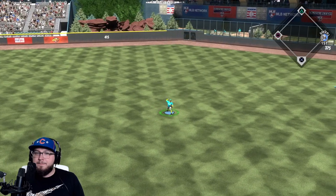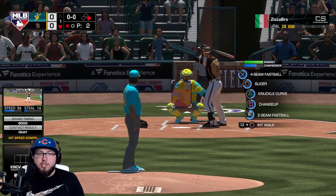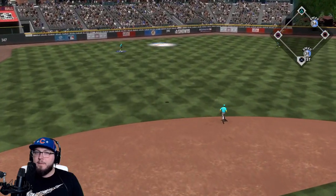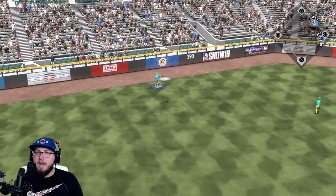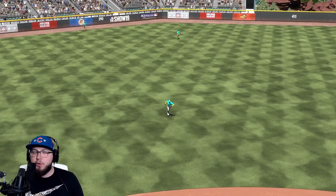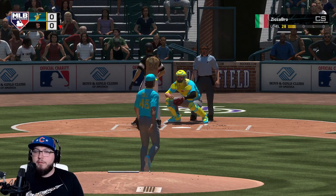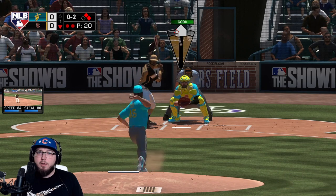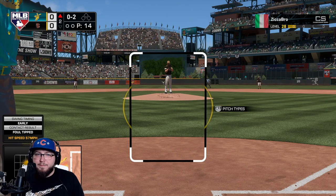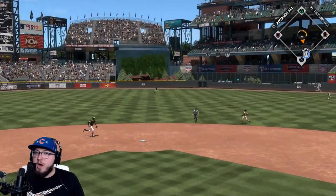Babe Ruth makes a play immediately in left field — I expect a lot of balls to exit the stadium today. They have Teddy in left field and Vlad in right field. We need to take advantage. Ruth makes a second play in the first inning, makes it look pretty easy. Three and two, the runner will be moving, and he takes ball four. We get a strikeout and no harm done — I'm early on everything, I need to calm down and watch the ball.